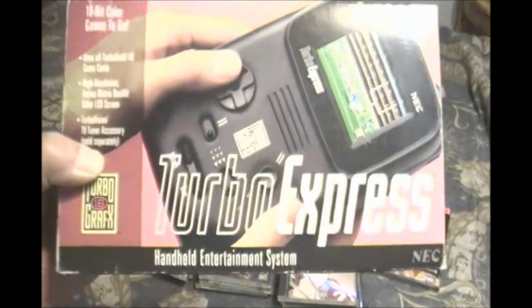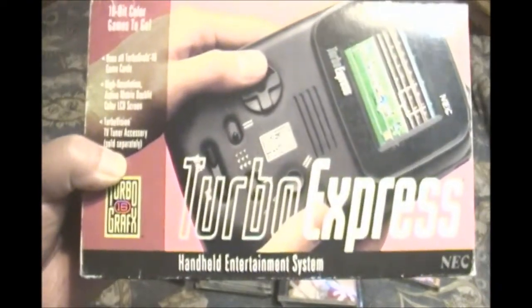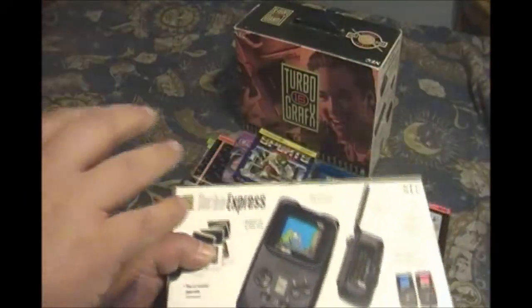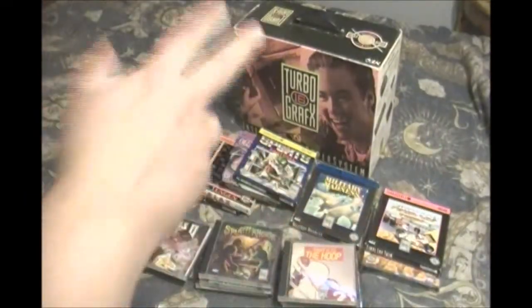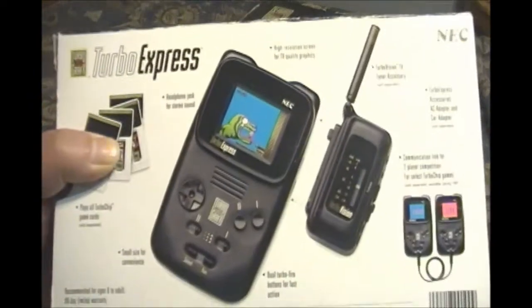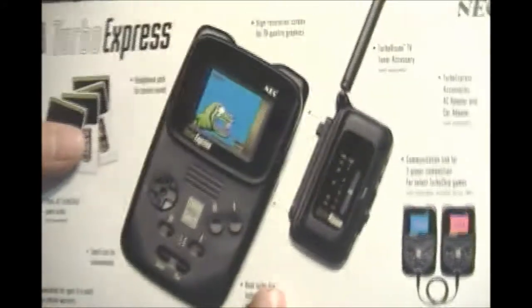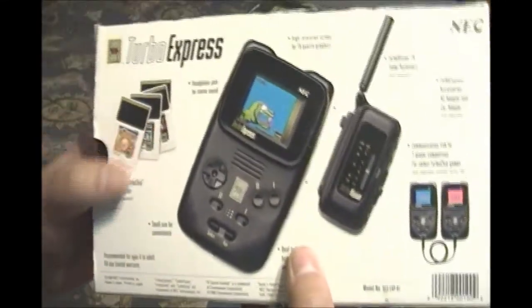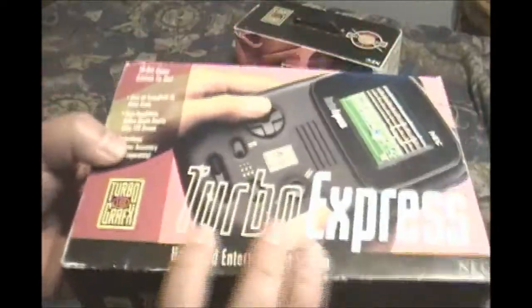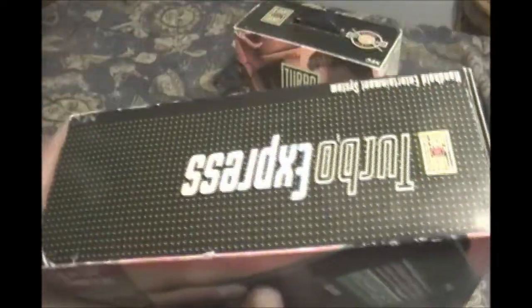The 1990s also gave us the Turbo Express. This cool new device actually lets you play your standard HuCard games — the games you normally play on your TurboGrafx-16 — on the go. The only problem with this thing is it was $400. Remember, I'm Canadian, and everything is totally inflated. It's unfair.